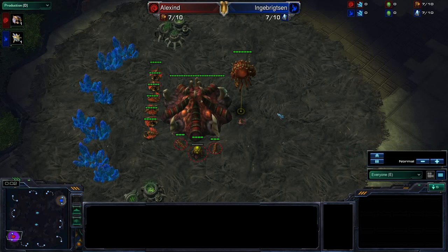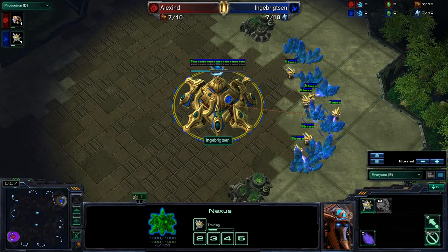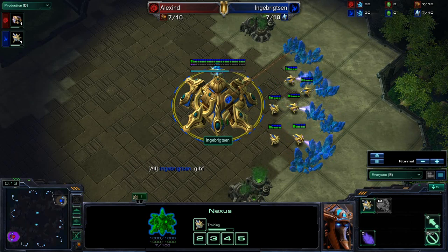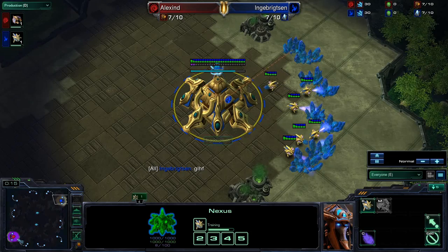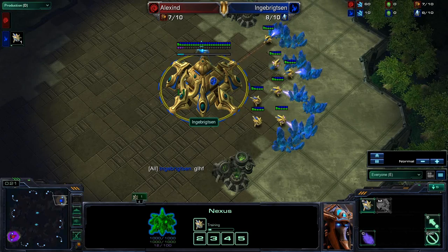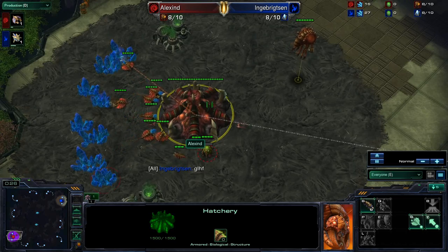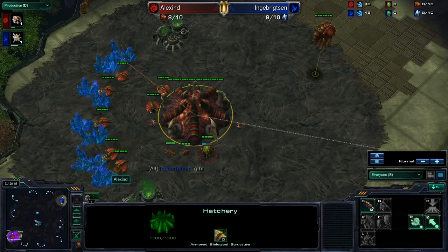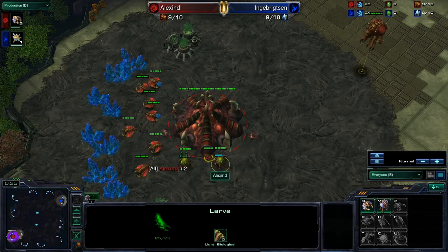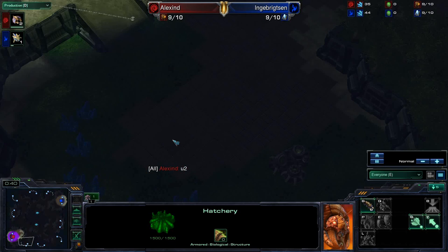Welcome everybody, my name is Mr. Llama and today I am bringing you a ZVP on Core Hall Compound. This is going to be between our Blue Protoss, Injibrigti Sen, up in the top right corner, and our Red Zerg, Alexine, down in the bottom left corner. So this is Alex vs Sen, and my name's Alex, so that is how we are going to cast this. So it is ZVP here, and it is going to be on Core Hall Compound.